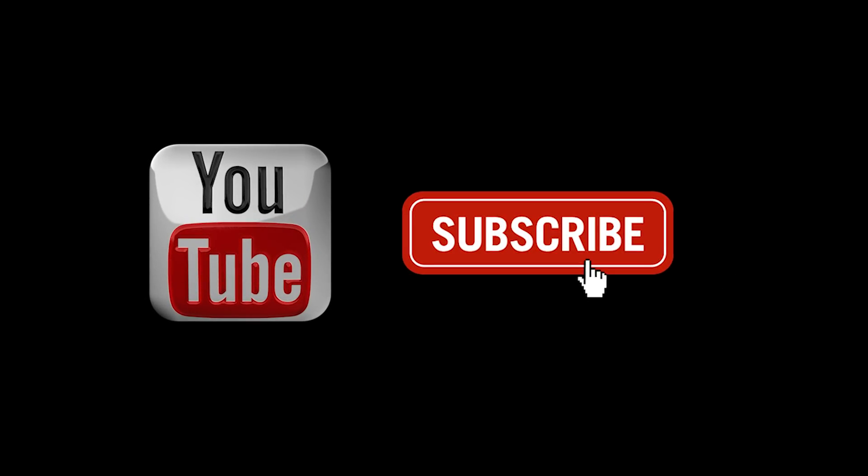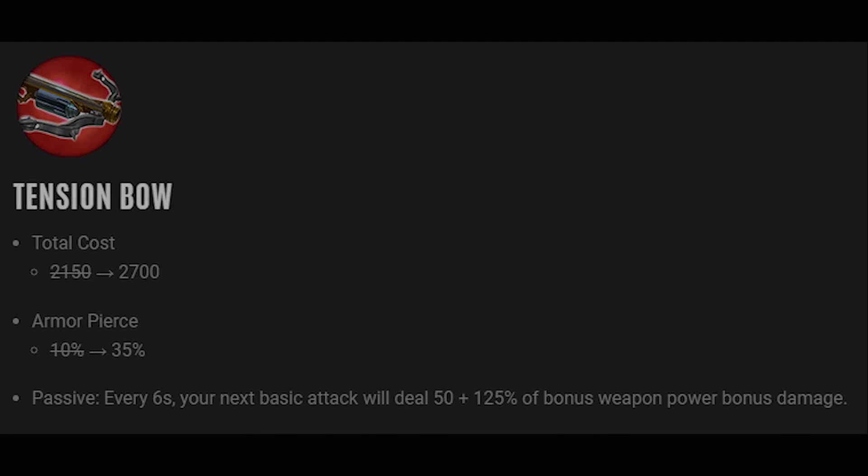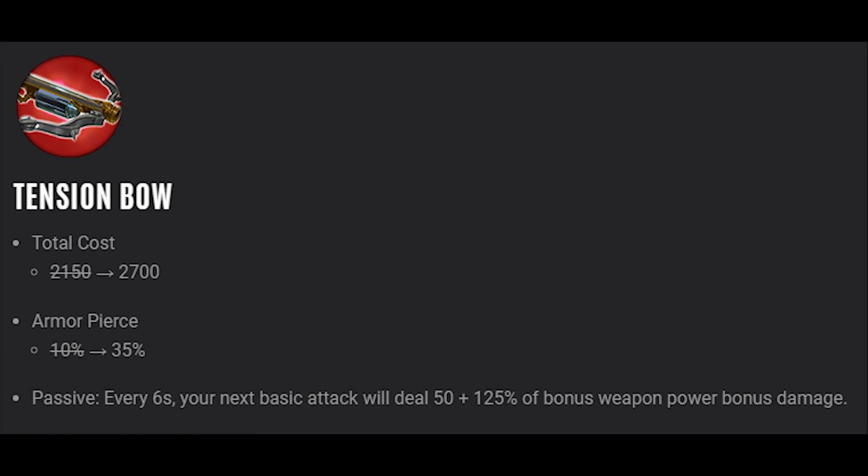I wanted to look at how Tension Bow actually works and how good it is in numbers. One thing you're going to notice is that Tension Bow's cost has gone up to 2700 from 2150 — that is a 550 gold increase, which is about 25% extra on top of what it already was. The armor pierce went up to 35 as well.